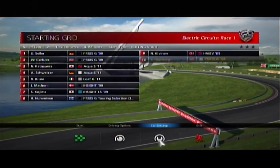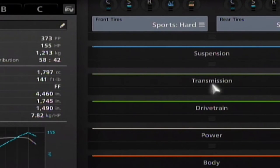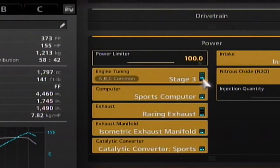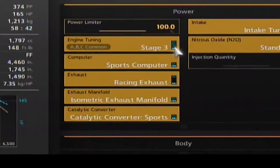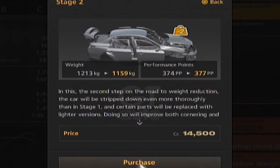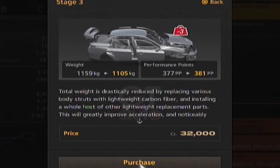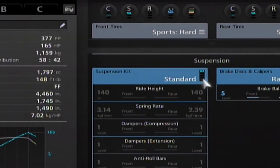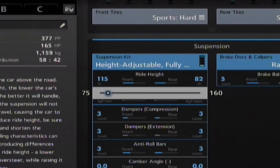I think, as expensive as it is, I'm gonna buy that stage three upgrade. One good thing about a hybrid is you don't have to worry about buying a racing transmission, because it pretty much already has like unlimited top speed. Expensive as that was, I'm getting it — bought it. Stage two as well. 32,000 — no, we're not gonna go for that. The only other thing really is suspension.